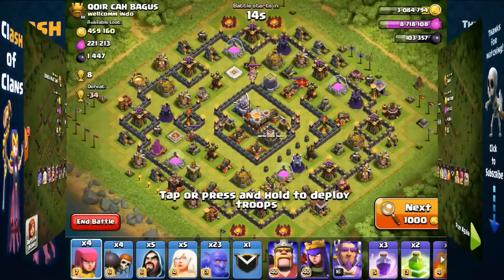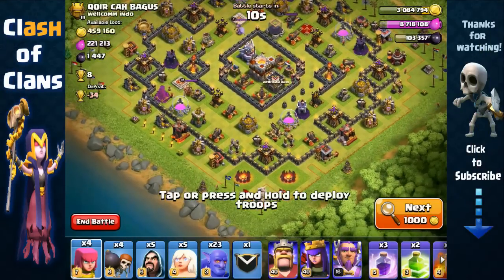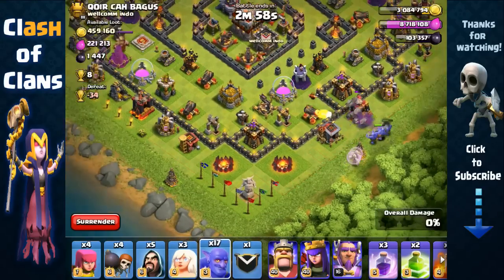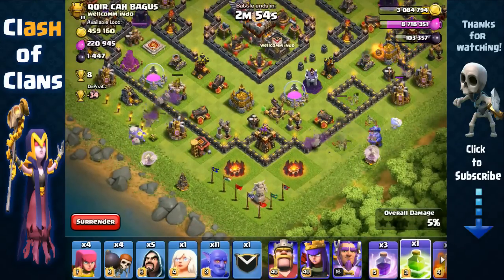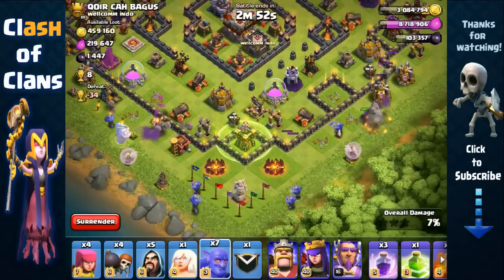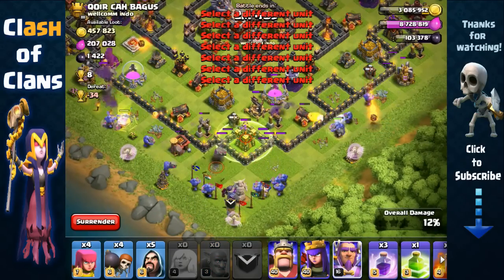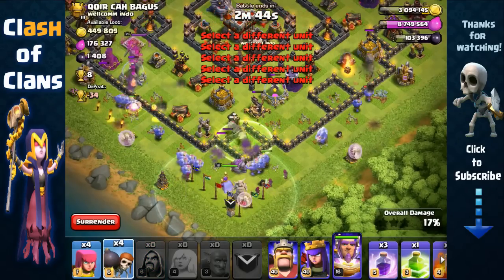Okay guys, let's do a quick live attack here. Let's start off with bowlers on each side, then place healers, drop that jump spell right here, and spread our central bowlers with a healer. Send out our warden and behind them send in those wizards. Then we can have our king and queen go inside as well. Look at all the buildings those bowlers cleared up — that's great. We're going to rage them up right here.